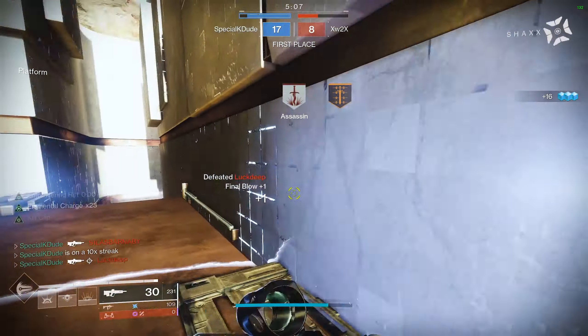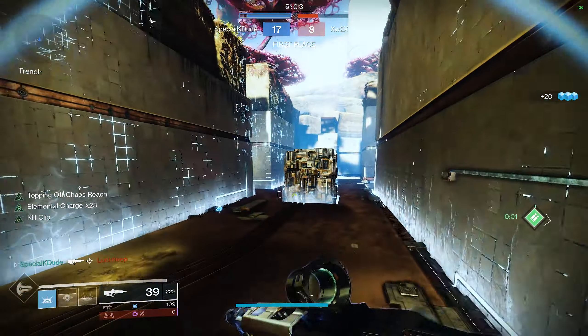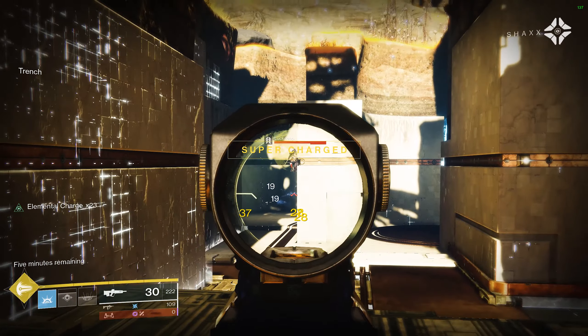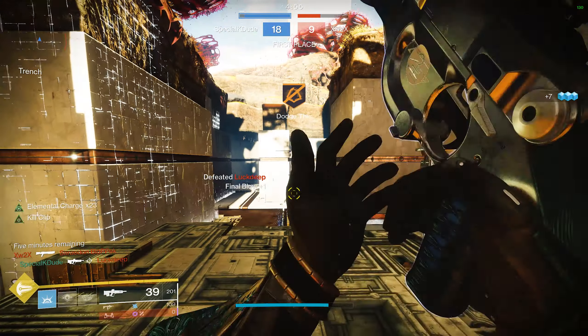Get the nice 3-tap on him with the Bygones. One more guy over here with the Empowering Rift — 2-tapped him easily. I'm so excited for the No Time To Explain pulse rifle — it's going to be incredible if it's as good as the Bygones is. Now somebody spawned right across from me. He's actually oblivious to where I am, so I'm just teasing him, putting some shots on, and I get the kill on him.